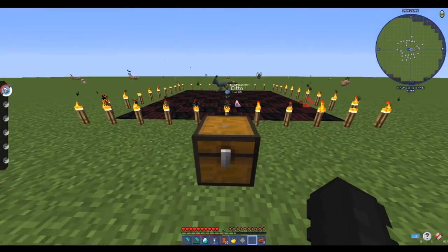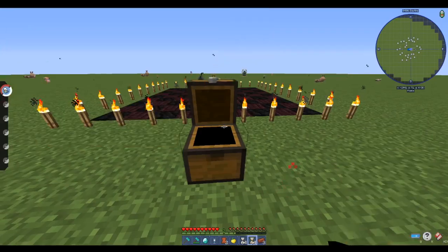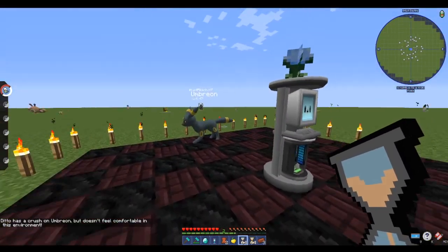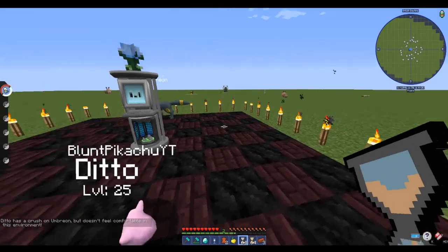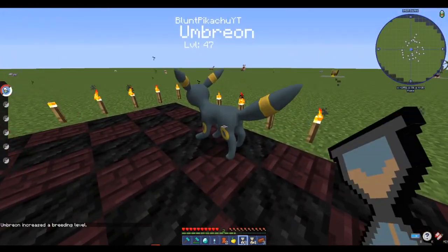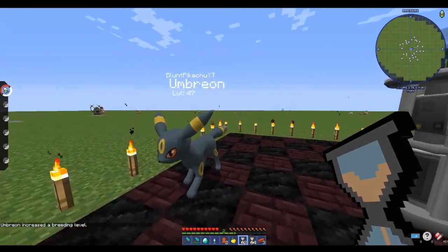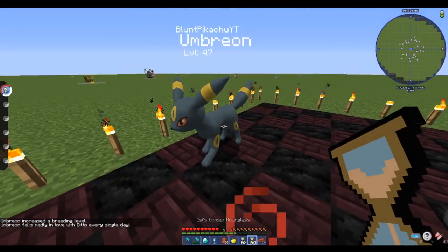Some of you when playing our server might have obtained golden hourglasses or silver hourglasses. There are five stages in breeding — once all five stages are completed you will have an egg. A silver hourglass will increase one Pokémon by one breeding level, increasing attractiveness and breeding levels to advance the stage by one. A golden hourglass will increase both Pokémon by one.